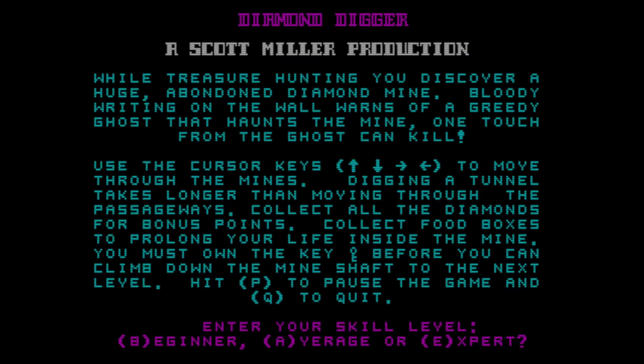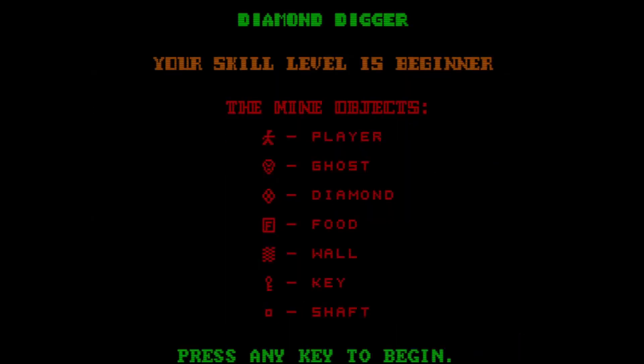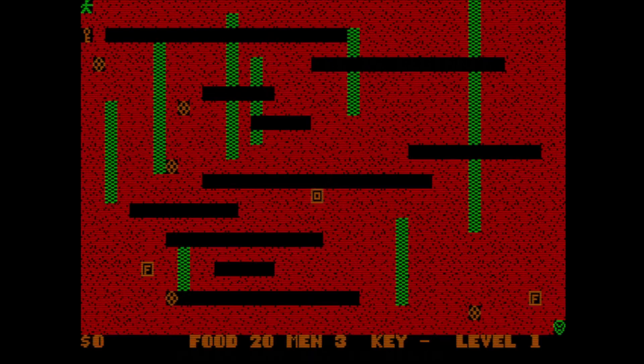You must earn the key before you climb down the mineshaft to the next level. Hit P to pause the game and P to quit. Enter your skill level: Beginner, Average, Advanced, or Express. This game uses the CGA high resolution quite nicely, and it uses the palette quite nicely — which is really refreshing for 1986.